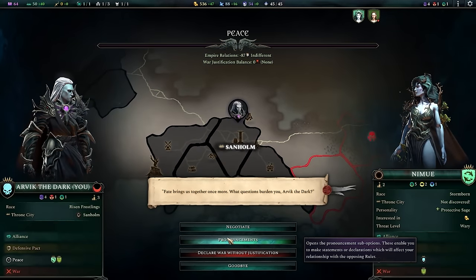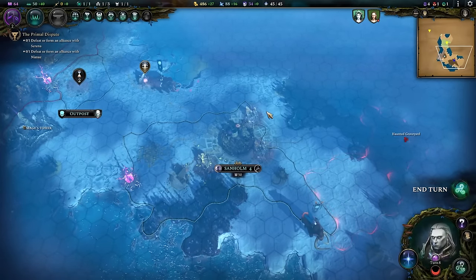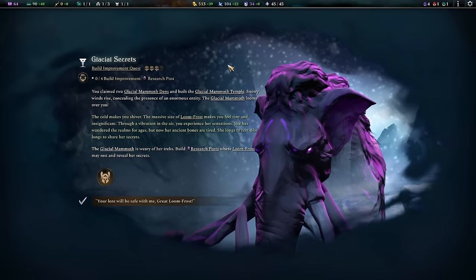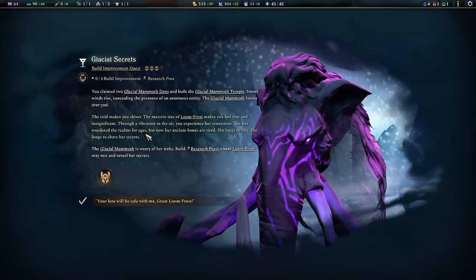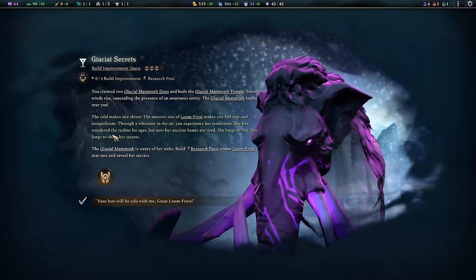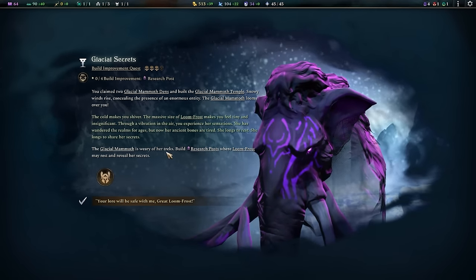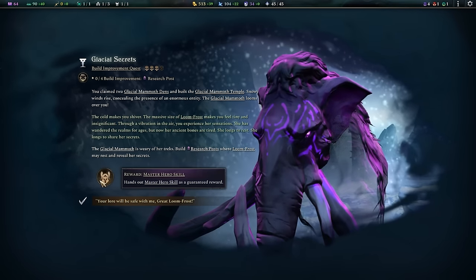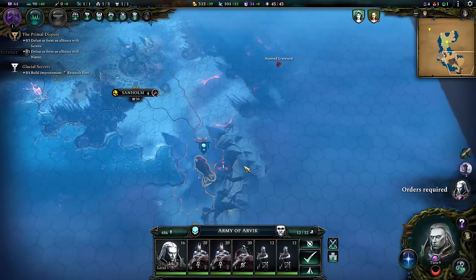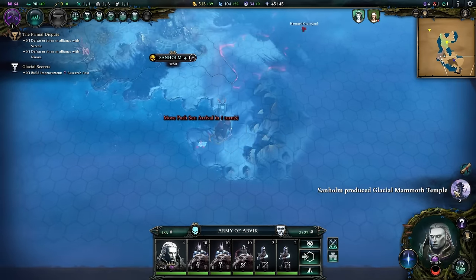I'm wondering if I should send a Friendship to Nemu. She's up to indifferent, which isn't bad. Let's do that and try to keep one person in our good graces. Glacial Secrets! We've claimed two Glacial Mammoth dens and built the temple. Snowy winds rise, concealing an enormous entity — the Glacial Mammoth looms over us. Through a vibration in the air, we experience her sensations. She has wandered the realms for ages but now her ancient bones are tired. Build research posts where Lumefrost may rest and reveal her secrets — reward is a master hero skill.